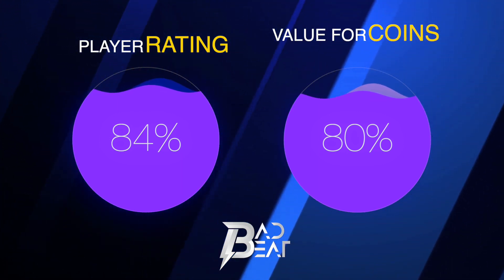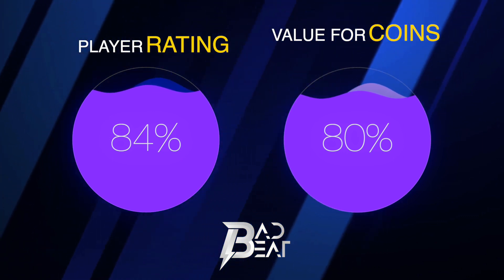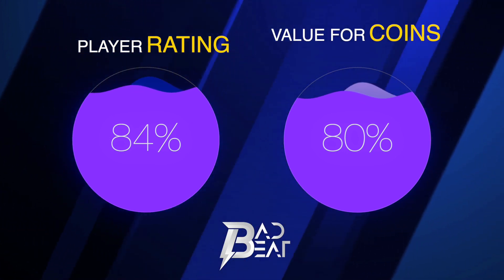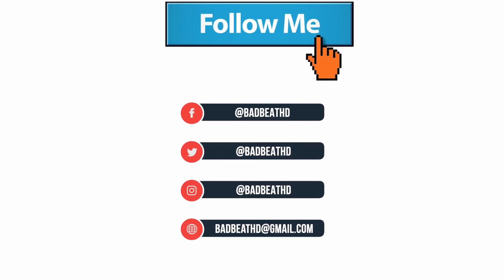I'm going to give Rule Breaker Quadrado an 8.4 out of 10 because he's a seriously fun and effective card in game. I'm also going to give him a value for coins of 8 out of 10. He is the best Serie A right back in this game without a shadow of a doubt, and if you want that hyperlink to Ronaldo, please do get this card. If you can get him at around 120 to 130k, that is superb value for this kind of card.